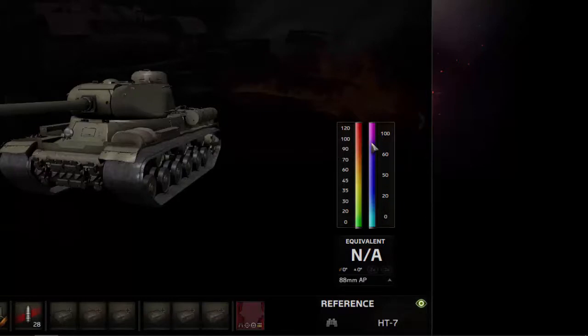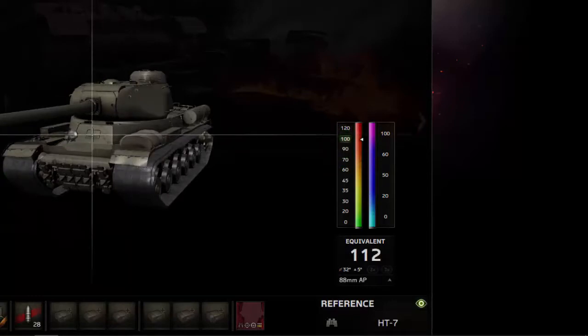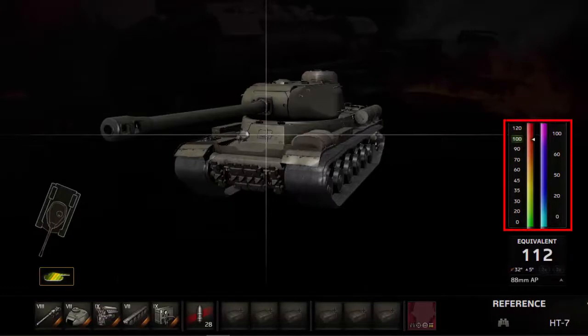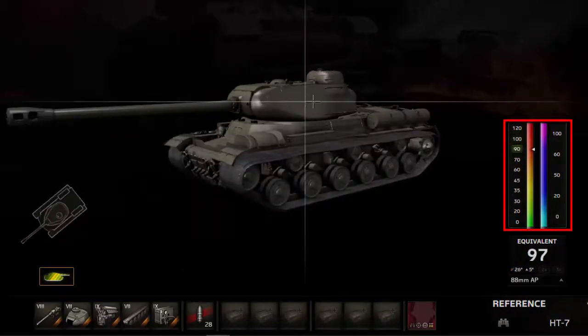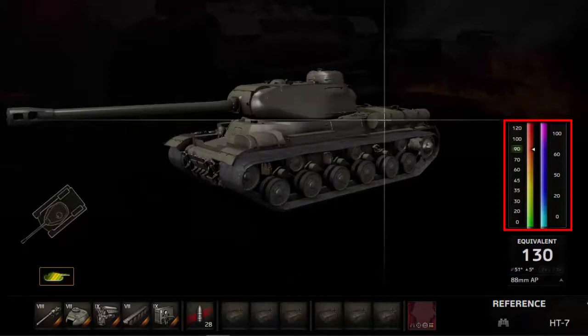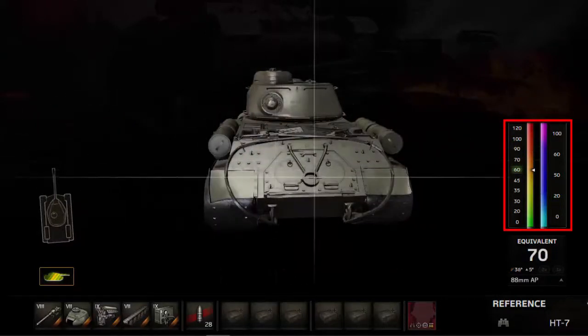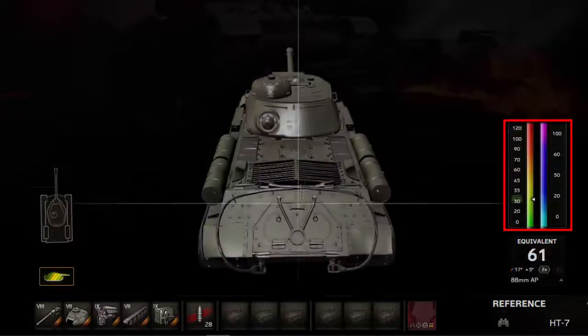Dat zijn de penetratiewaarden van de tank. Dus als je kijkt, hier van voor, staat de penetratiewaarde op 100. Op de koepel, 90. Achteraan, de zwakste plek, 60. 30 bovenaan.